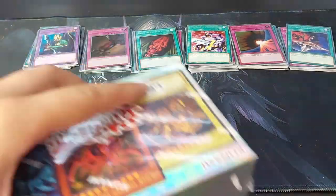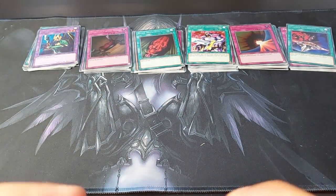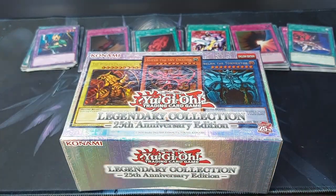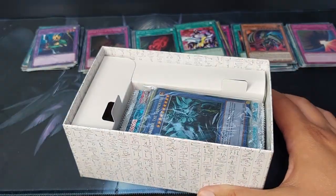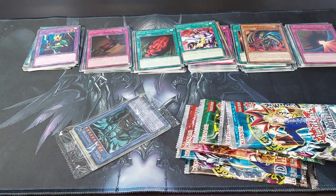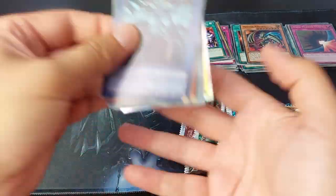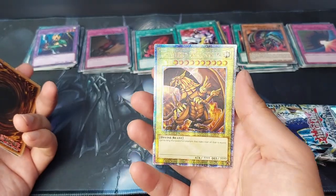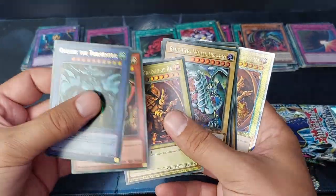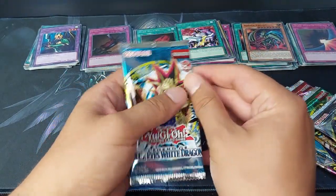There we go. I did something a little bit stupid, so I have to correct that. Let's see what we get inside — promos and the cards. I was actually very hyped when they announced this. I don't care if it's in Japanese, English, whatever. We have the Winged Dragon of Ra. I think I have five out of six. I got Obelisk, Slifer, Ra, Blue Eyes, Dark Magician — and I need Red Eyes. Blue Eyes White Dragon.